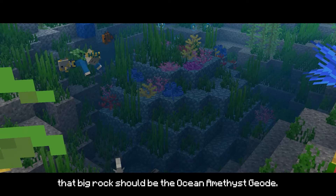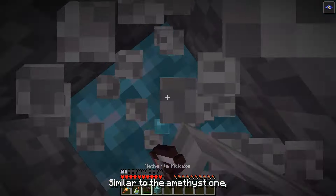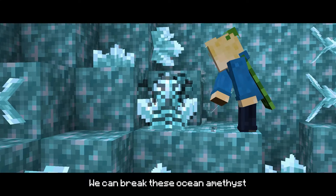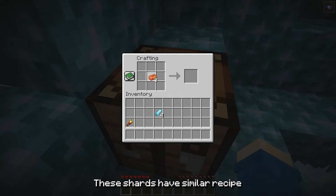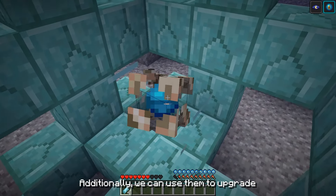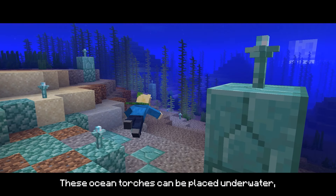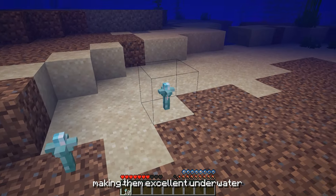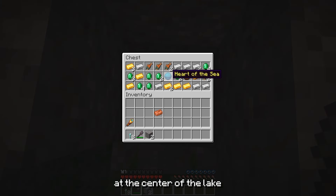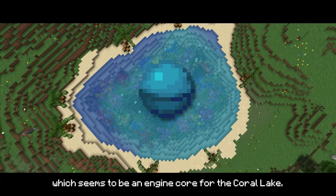Wow! According to the information, the big rock should be the ocean amethyst geode. Similar to the regular amethyst one, we can find plenty of ice-blue amethyst inside. We can mine these ocean amethysts and obtain some shards. These shards have a similar recipe as the amethyst ones. Additionally, we can use them to upgrade the conduit and also craft ocean torches. These ocean torches can be placed underwater, making them excellent underwater illuminators. Oh, by the way, you can find a chest at the center of the lake and get a hold of the sea, which seems to be an engine core for the coral lake.